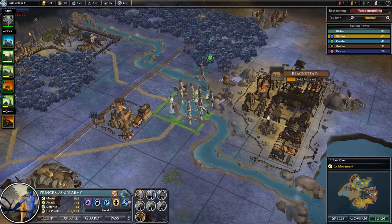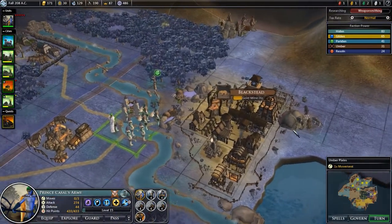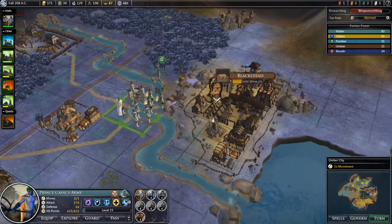Hello guys, and welcome back to my let's play of Fallen Enchantress Legendary Heroes. As promised, this episode I'm going to attack Blackstead.